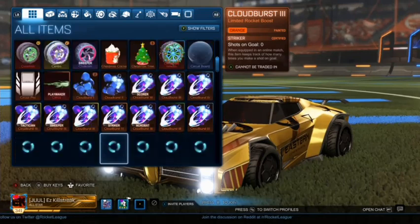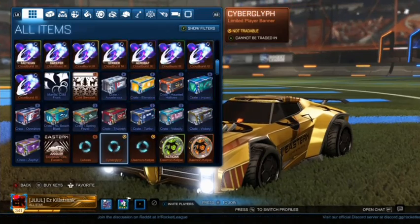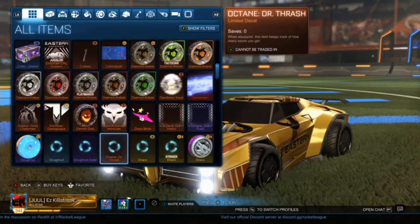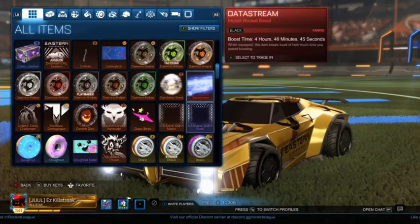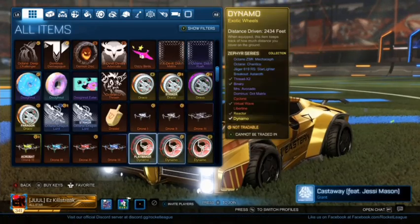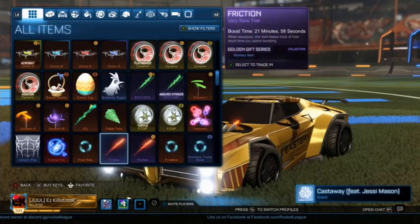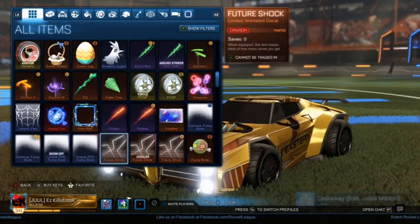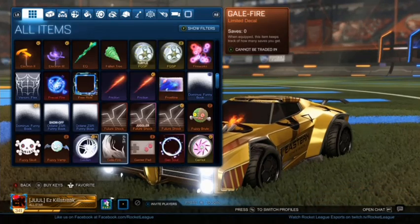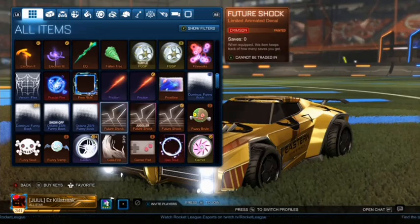I just need a burnt sienna, which is gonna be a really hard color to get. Striker orange — not bad. Data stream, got those out of a trade-up — hell yeah. And a lot of y'all are thinking right now, where's your Fire God?